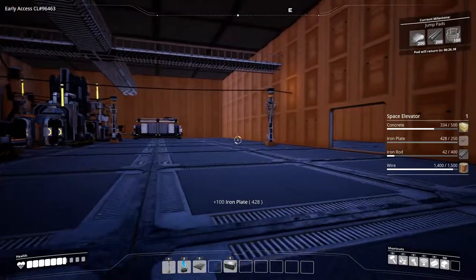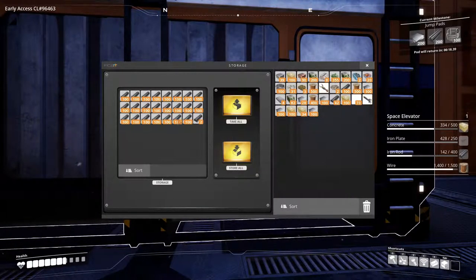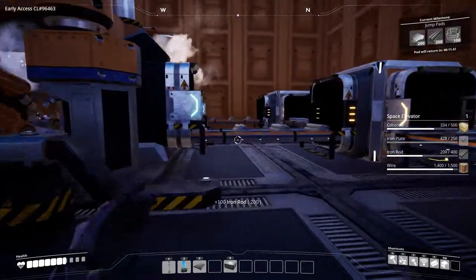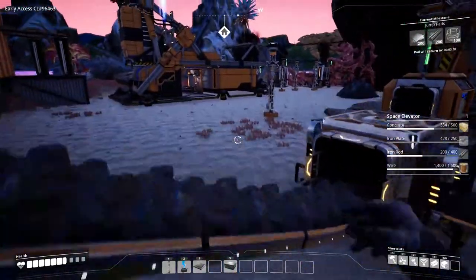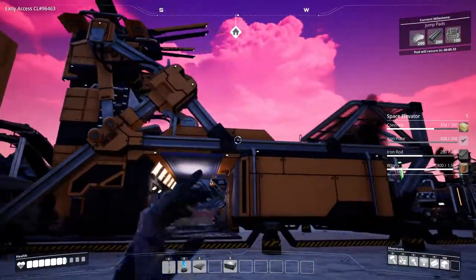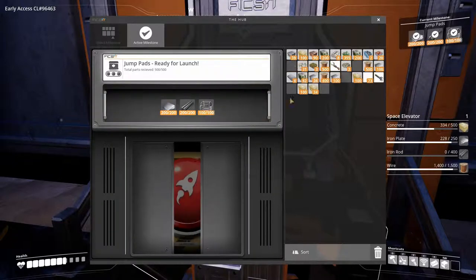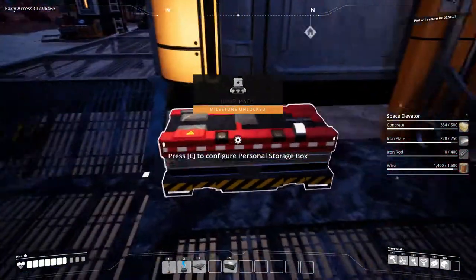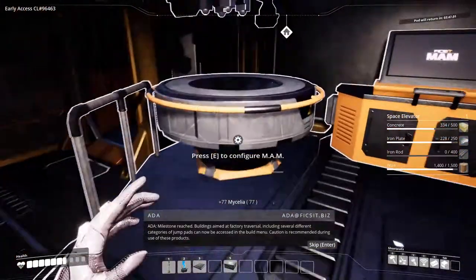We need 200 of these items. I need to drop some stuff from my inventory that I don't need right now. In the future we should think about rerouting everything. The hub pod is already coming back so we're going to send it away again with the copper cable. It's already another milestone unlocked — factory traversal, including jump pads, can now be accessed in the build menu. Caution is recommended.